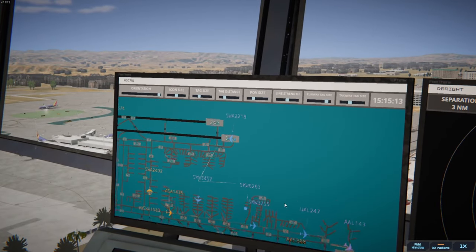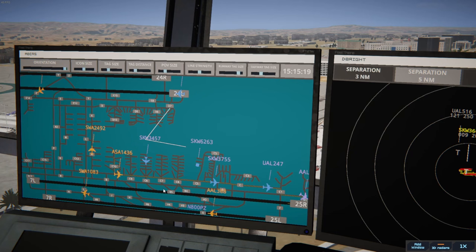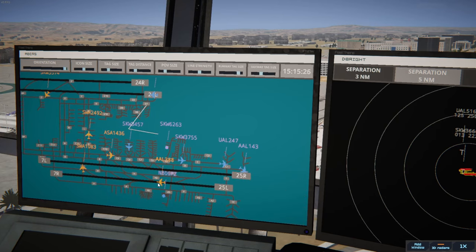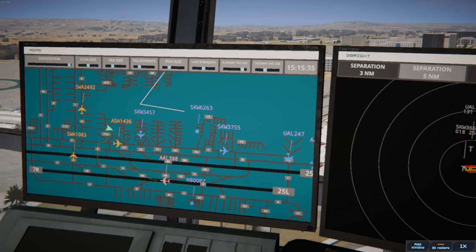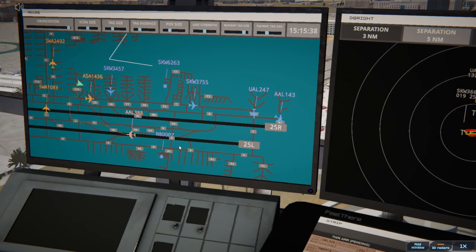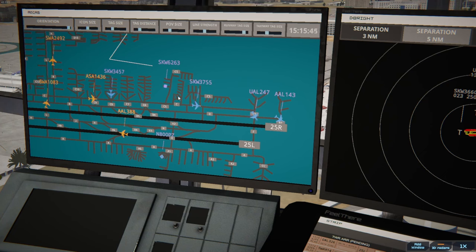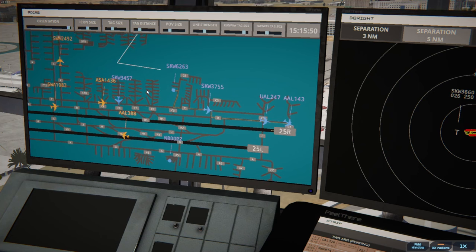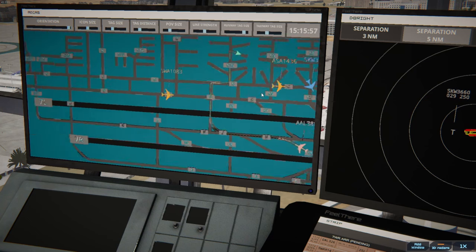November 800 Papa Zulu ready to taxi. November 800 Papa Zulu runway 25 Left via Alpha — it's a private aircraft, shorter runway, no reason for them to be waiting. SkyWest showed up there. SkyWest 3537 pushback approved, expect runway 25 Right. SkyWest 6263 pushback approved, expect runway 25 Right — just in case I didn't already get it.